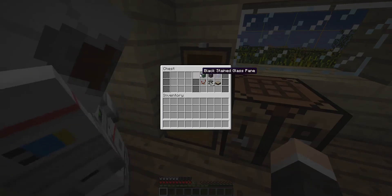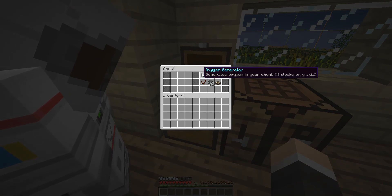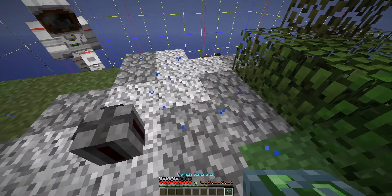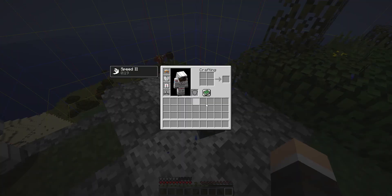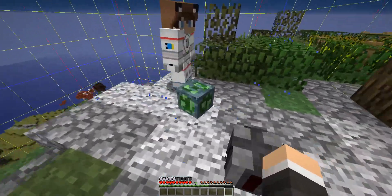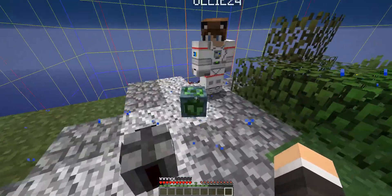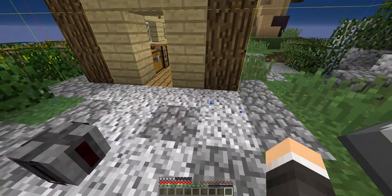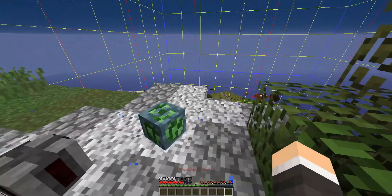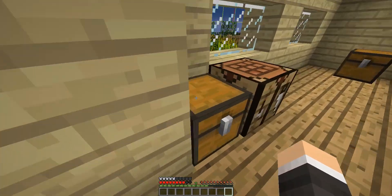Next up, we have the oxygen generator, which generates oxygen in your chunk, similar to the gravity generator. Except this one goes four blocks above and four blocks below. As you guys can see here, we have no need for our space suit right now. But if we are to leave this, we start taking mad space damage. So just watch out for that, guys.